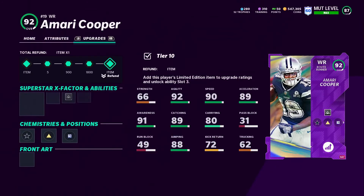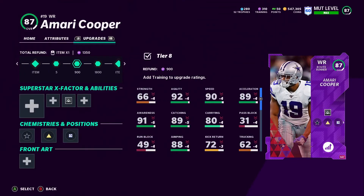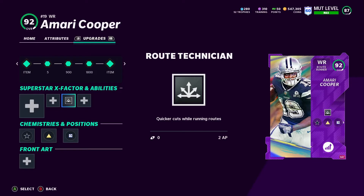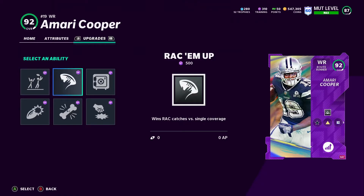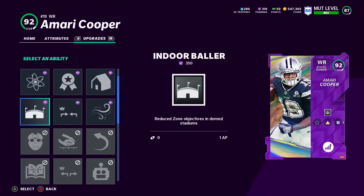He gets 2 AP. If you do have Amari Cooper powered up, it's going to take about 1800, then 2700 to get him to the next level to his actual card. That is kind of costly right now when it comes to training, but I was able to make it happen. Let's go ahead and look at all the abilities and everything he gets.